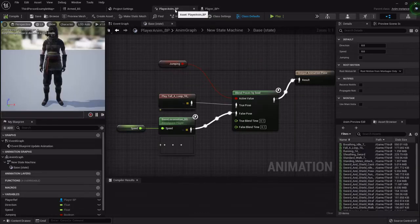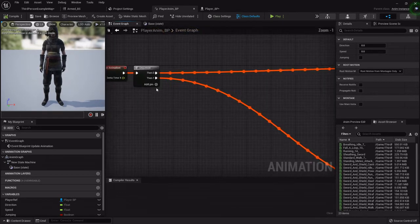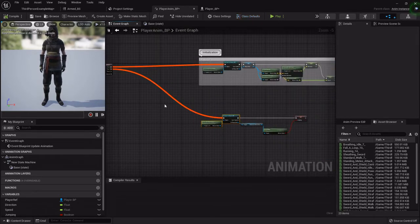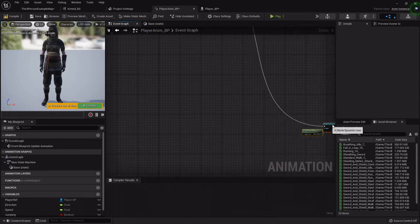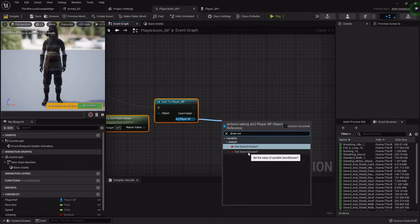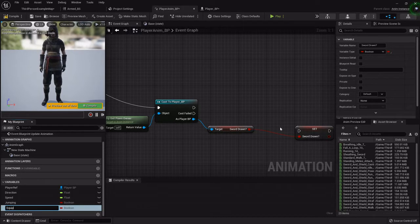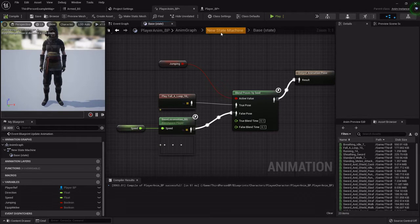Now we can go into the player animation blueprint. In the event graph on our sequence node we want to add a pin to register another variable. We'll copy our cast to player blueprint, paste it next to it, hook it up, and grab out that 'Sword Drawn' variable. We'll promote it to a variable called 'Equip Melee' and compile, so that we can use it in our state machine.